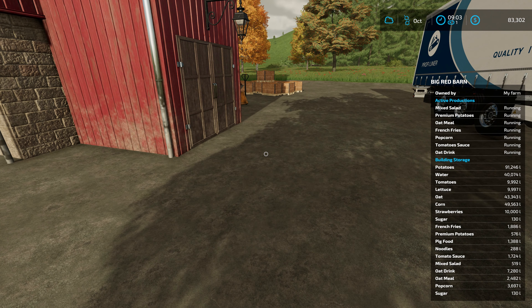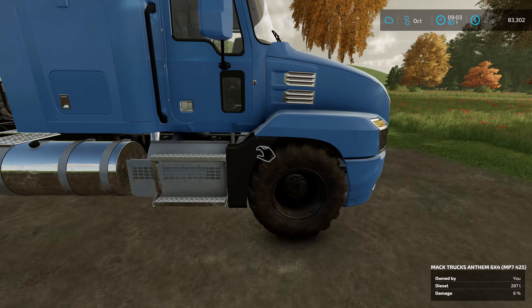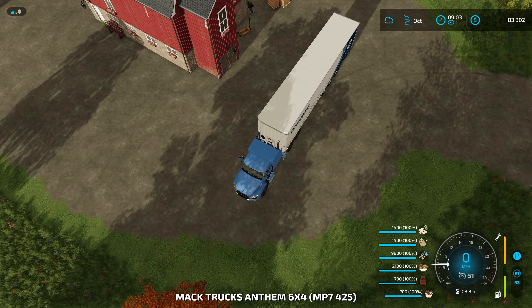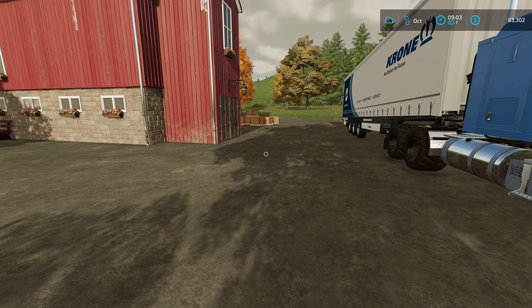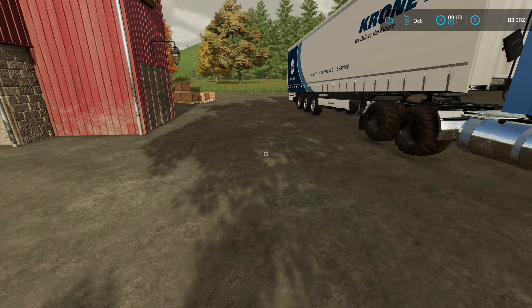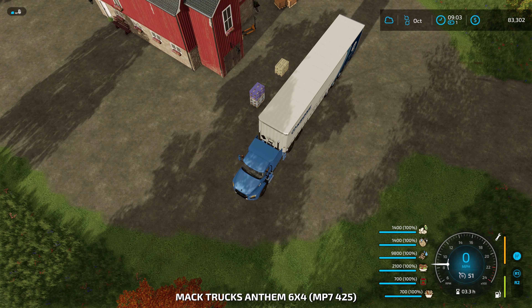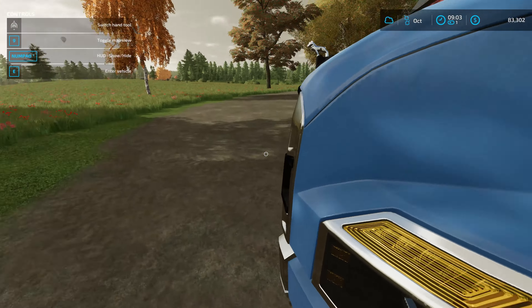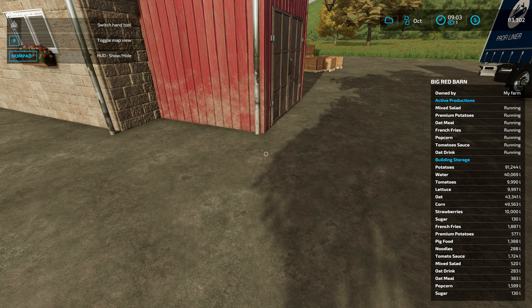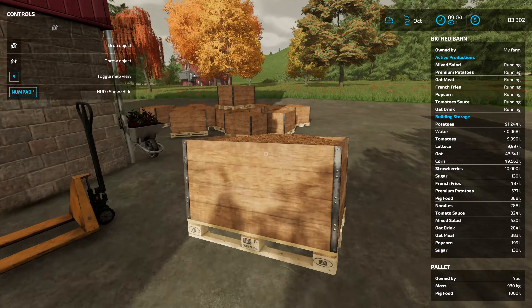We've got tons of oat drinks, tons of oatmeal waiting to be spawned. I'm going to have pig food at some point, so I need to make sure I turn the auto-loader off after it finishes unloading so the pig food doesn't get mixed in. We've got a lot of popcorn, tomato sauce, still waiting on the pig food and French fries — and there's the pig food.